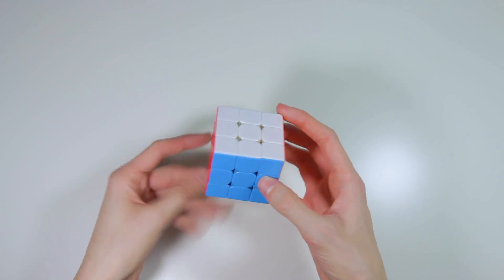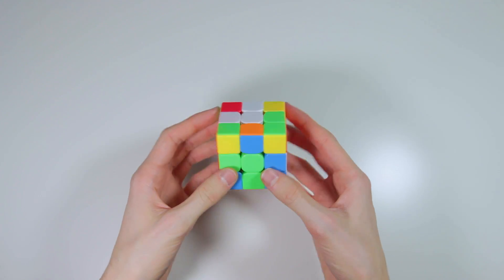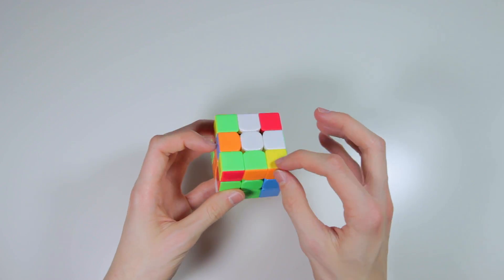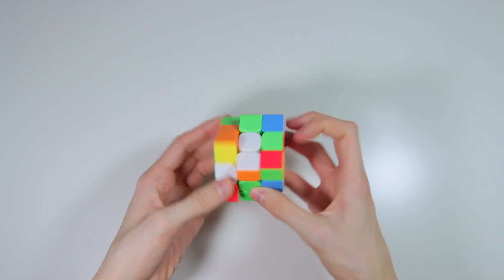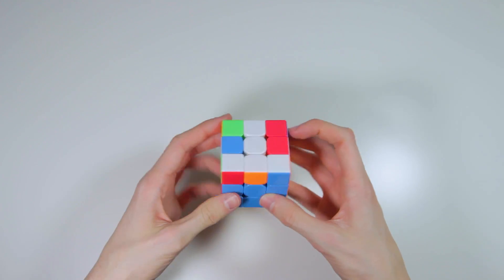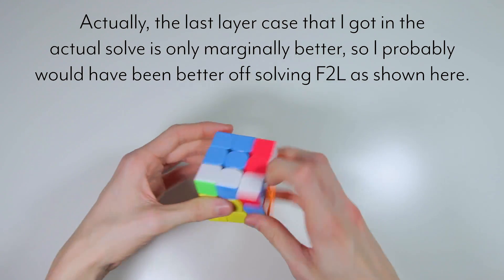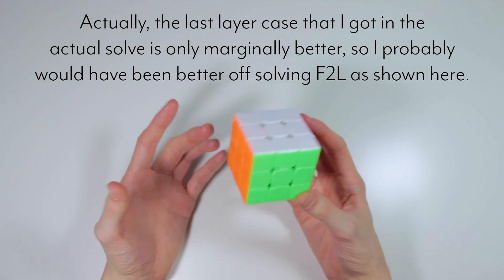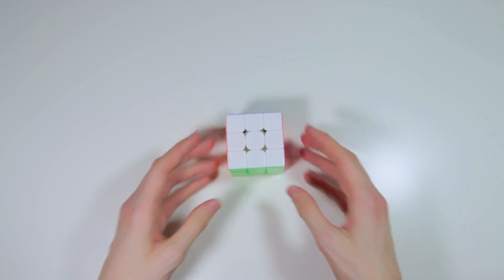But that was definitely a poor choice on F2L from that spot. Going back to where I made the decision to do green and red, what I should have done — seeing that these two pairs would be solved together if I did the green and orange — is do green and orange first, then blue and orange, then red and green. However, that wouldn't have given me as good of a last layer case. So in the end it worked out okay. And a bonus about that solve was that I didn't have any of those move inefficiencies. Anyway, let's move on to the last solve.